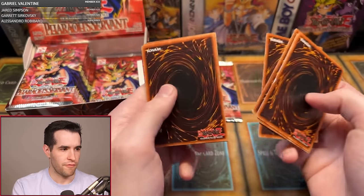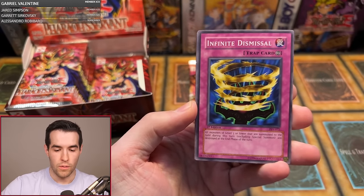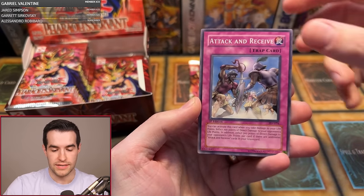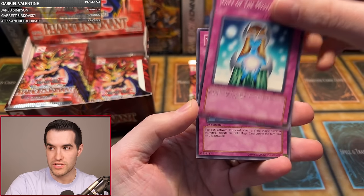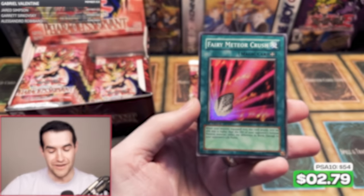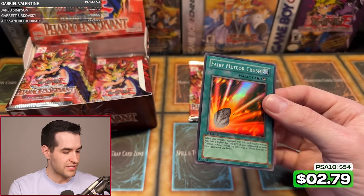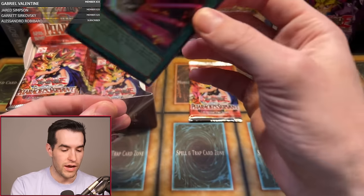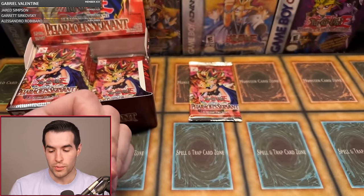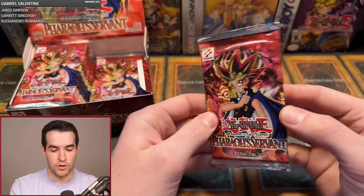Up next is Austin P with two packs. We have Flying Kamikiri number two, Guido, Dismissal, Ruxin Special, Bubonic Vermin, Insect Imitation, Attack and Receive, Gift of the Mystical Elf, World Suppression, and a Fairy Meteor Crush. Can't open Pharaoh's Servant without this card — basically every time you open it you're going to get this. It's the original piercing damage effect, so that's pretty cool.